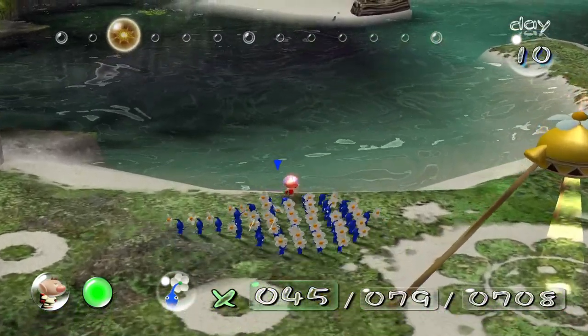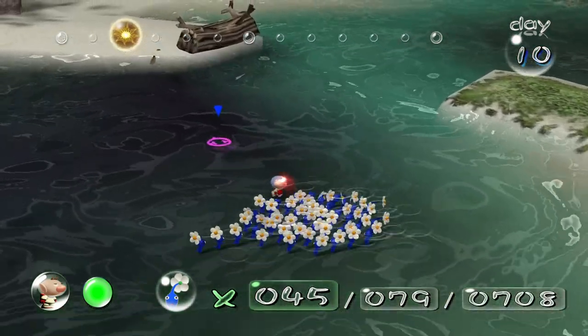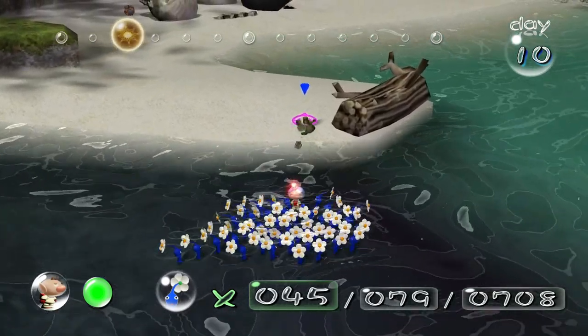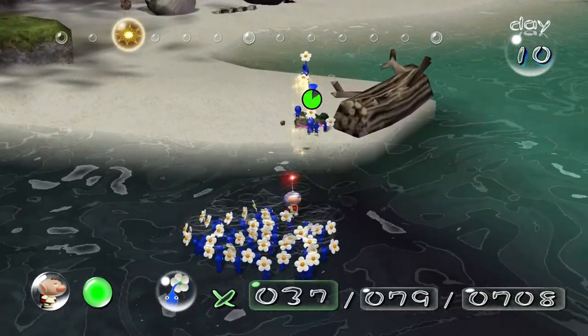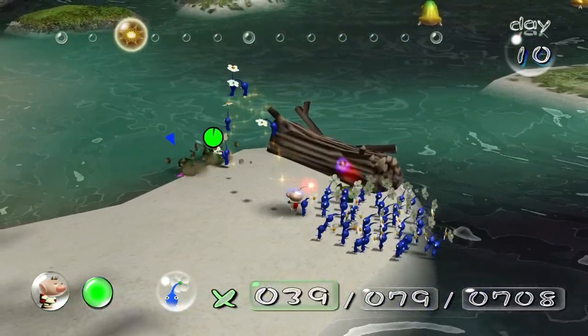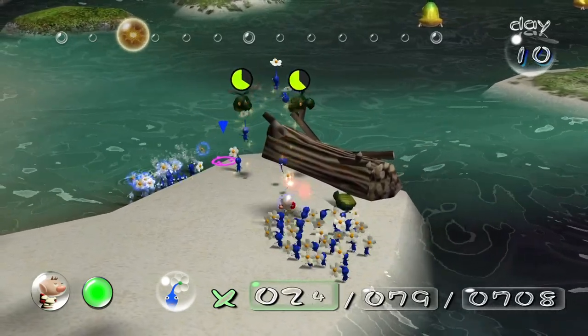I'm gonna get the blues to go this way, because there's a bridge over here that we need to destroy. And I can see something barely in the ground — I think that's a shearwig. It is! Was it just one? There's gotta be more than that. Yeah, there's more. They can take more damage in the water, it seems, as well.